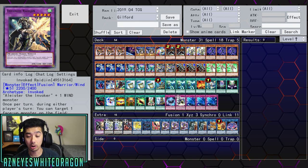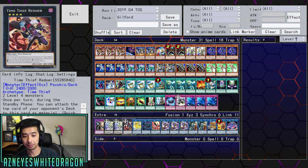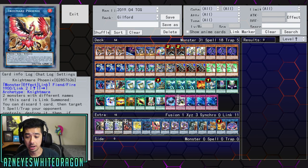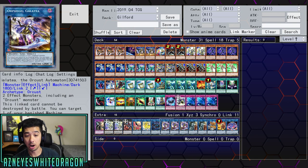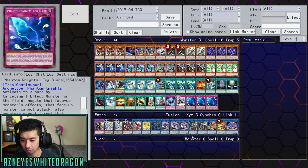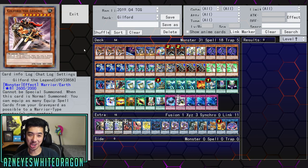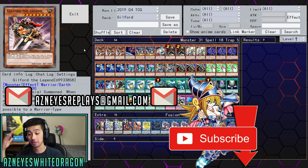Now let's go over the extra deck. There's one copy of Reginald, two copies of Orchist of the Evening Star, one copy of Dead Thief, Nightmare Unicorn, and Phoenix — pretty much standard. Then one copy of Rusty, three copies of Automation, two copies of Salamangreat Sorceress, one Cerberus, and one copy of Kagari and Mermaid. Basically these are just stepping stones for your other cards. There it is guys — a Guilford the Legend deck in 2019, utilizing the new Orchist cards. Hope you guys enjoyed the video — drop a like, hit subscribe if you want to see more crazy Yu-Gi-Oh decks, and send cool replays to asianizedreplays@gmail.com. Thanks for watching — peace!